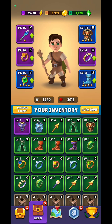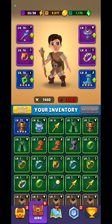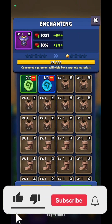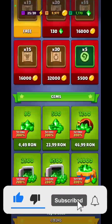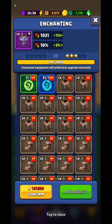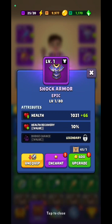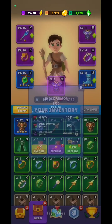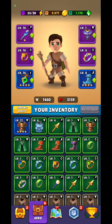Over here you have the auto equip option — click on that and it will automatically place the best gear on your main hero. I do not have enough gold coins for that. Let's go back and click on just one enhancement — I don't have enough for that either. The idea is simple: get enough gold coins to do upgrades.